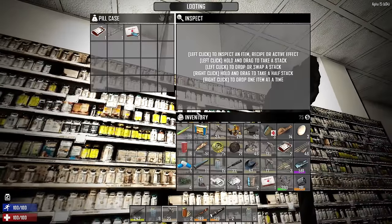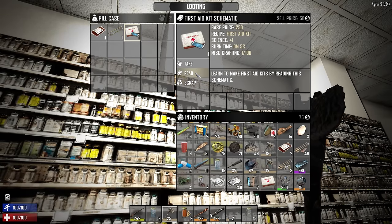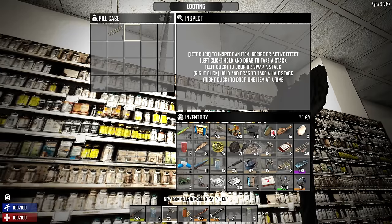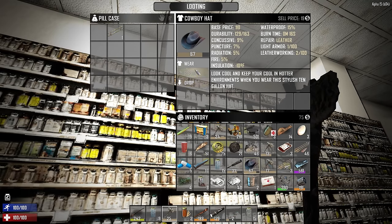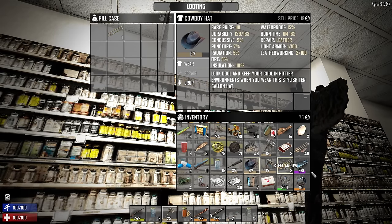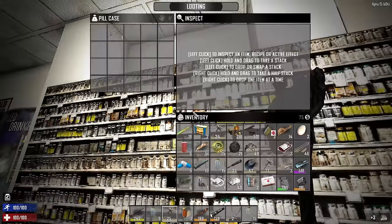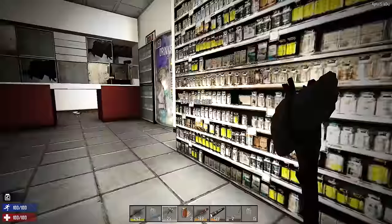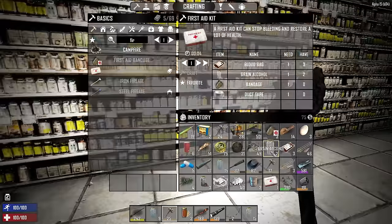We learned how to make a first aid kit - hell yeah! What do I drop for the grain alcohol though? Maybe the cowboy hat. I'll scrap one of the stone axes - I don't need all of them. Then go back... where's the grain alcohol? It was in one of these - there we go. Start stockpiling that for the future.